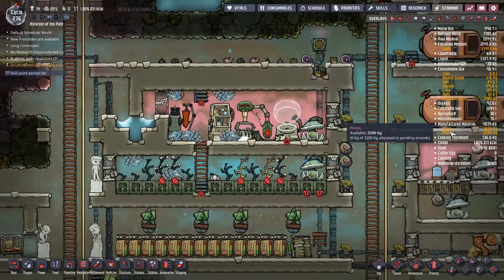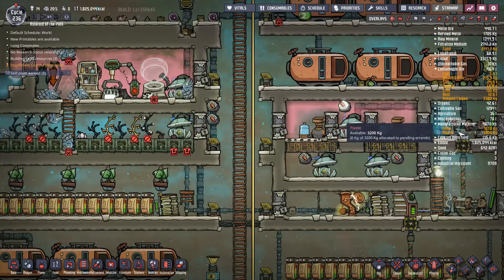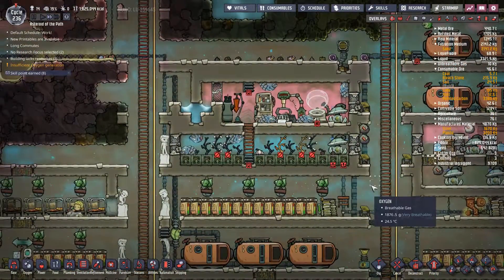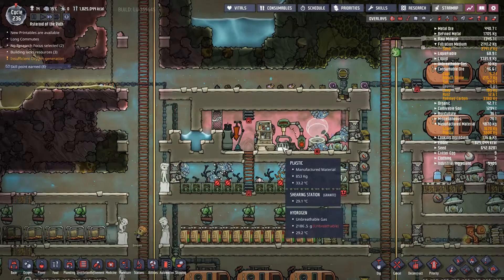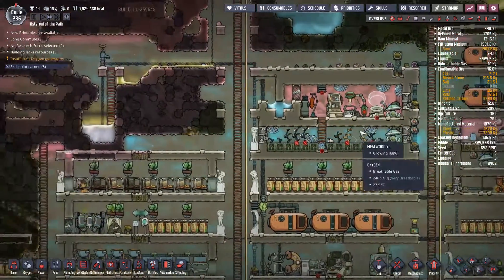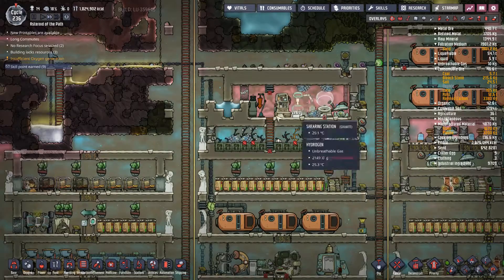We have 3,200 plastic and I've only used maybe 200 plastic — to get 3,200 plastic without tapping into oil is amazing. Once we get it fully up and running I think they're just producing continuously, so this is probably going to be my main plastic source. I'd actually like to have another one here and I think I can optimize this design a bit, but it works.